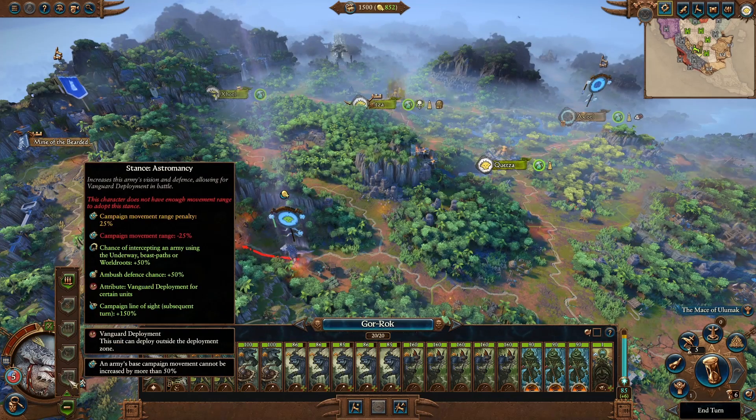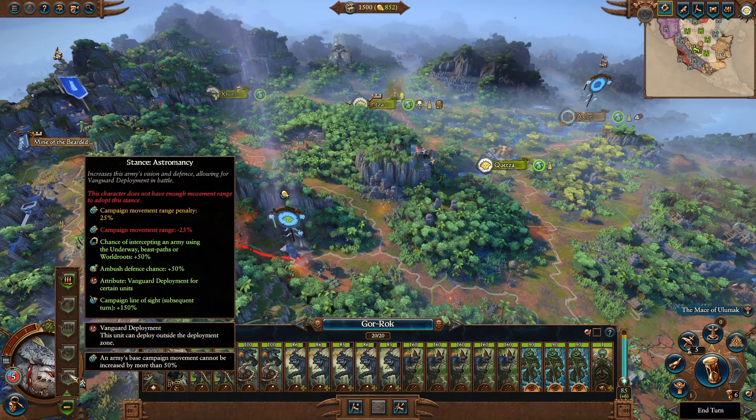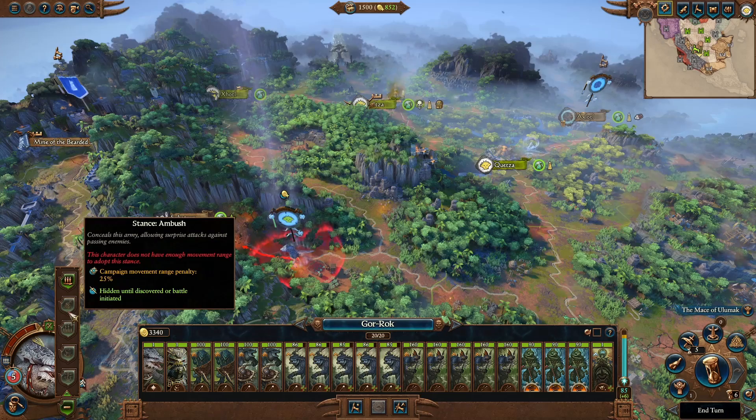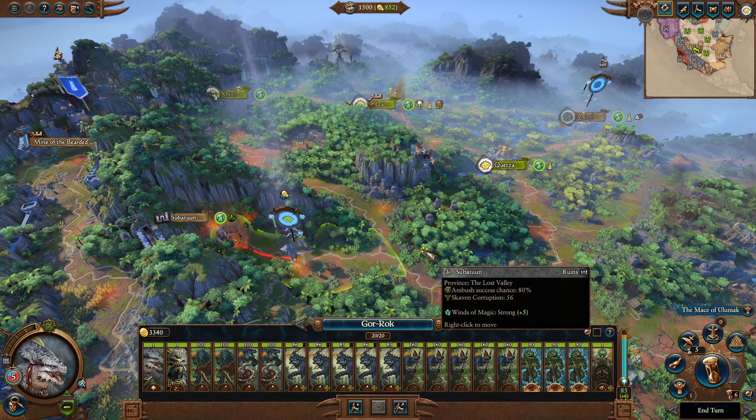For army stances, you have Astromancy, which gives a penalty of 25% movement range but a better chance of intercepting armies, more ambush defense chance, vanguard deployment for certain units, and a campaign line of sight — great especially when fighting Skaven because of their ambush. Channeling gives more winds of magic. Encamp enables replenishment and access to the global recruitment pool, and makes you immune to most attrition — essential given climate issues. You still have ambush stance at 25% movement range hidden until discovery, and Force March. Note the lack of a raid stance, but Astromancy balances that out.